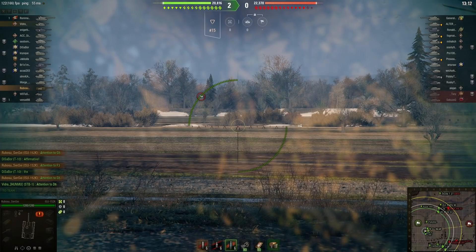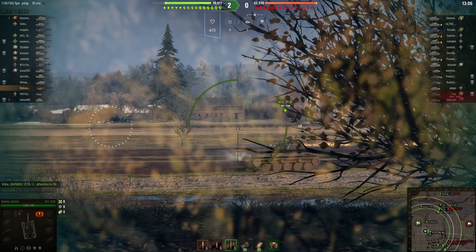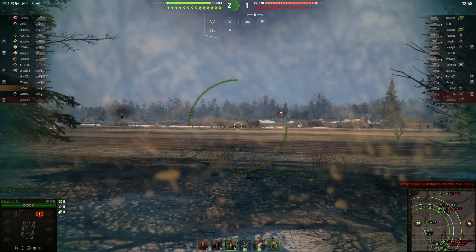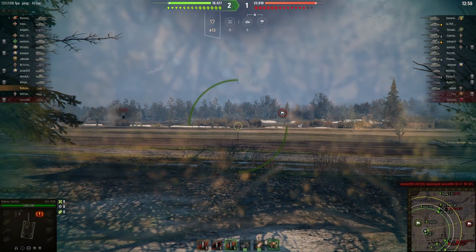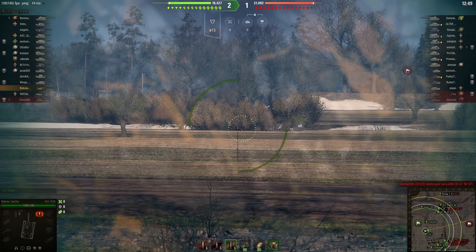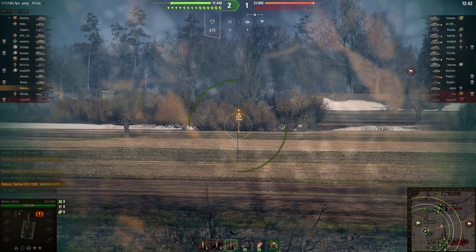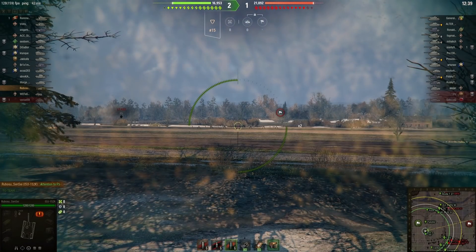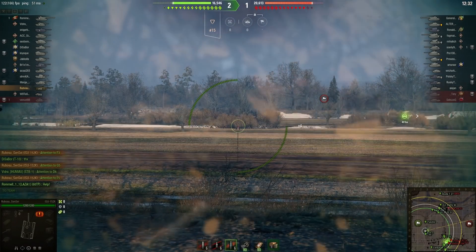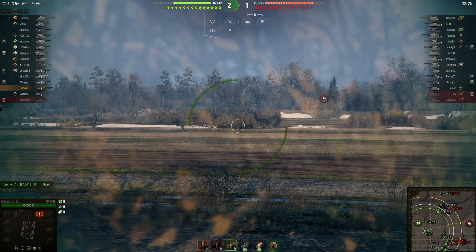At the early game, you want to keep open lines of vision so that when the enemy makes a mistake, you punish them heavily with that alpha damage. Most tier 8 heavy tanks have around 1,500 hit points or less, meaning you can two-shot almost every single tier 8 in the game, and three-shot most tier 9s with this tank.